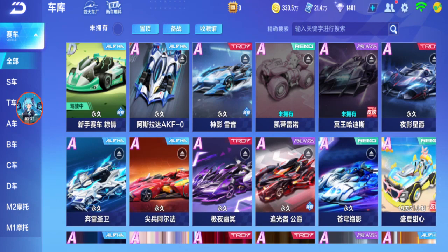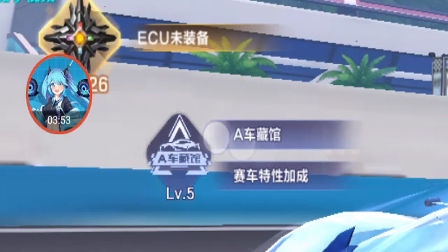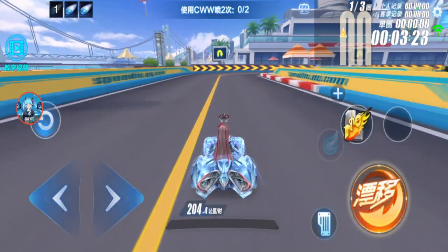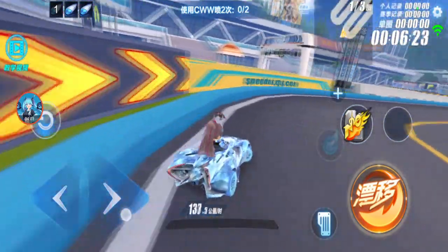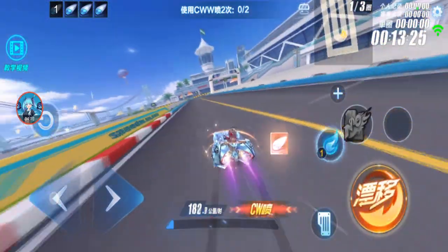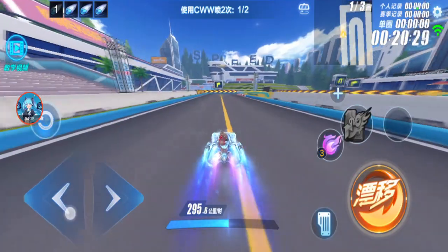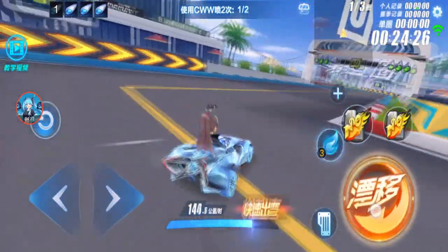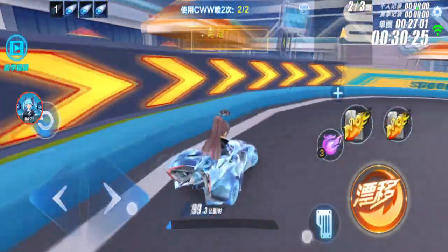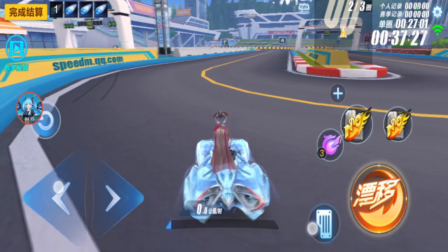Let me take out one E car that I already have — ISO, for example. The effect will be there. Normal speed: 204.4. Double boost: 248.6. CWW: 313.3. WCW: 295.6. WCW: 317.7. So the effect will be there no matter what when using an A car — if you're using a D car it's the same, but with an A car there is a plus in normal speed in everything.